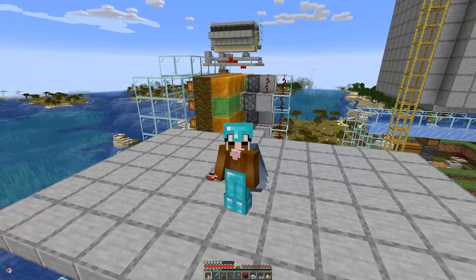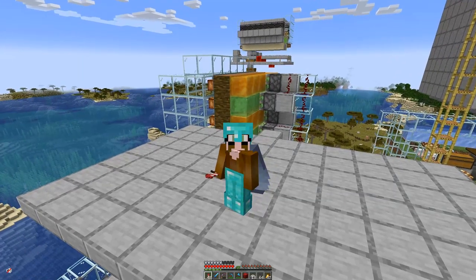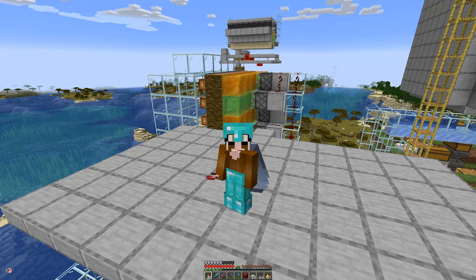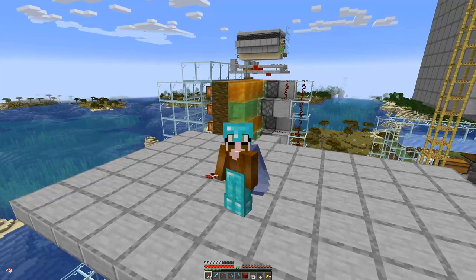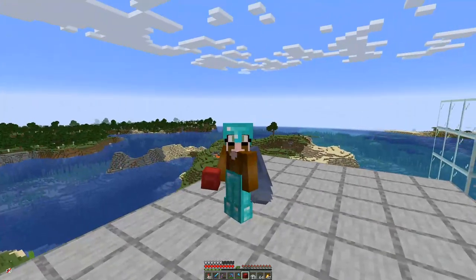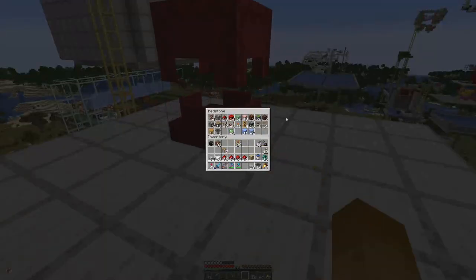And we will do it in the same fashion as the sugarcane farm. However, as we do not need water to grow the bamboo, we can make it even more compact. So let's put the chest, the redstone chest down here and then we will see what we need.